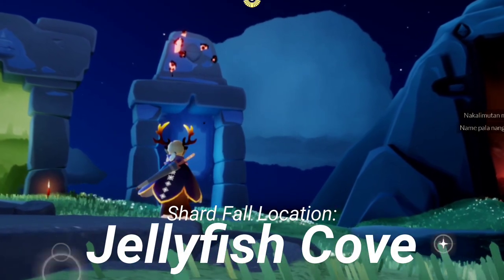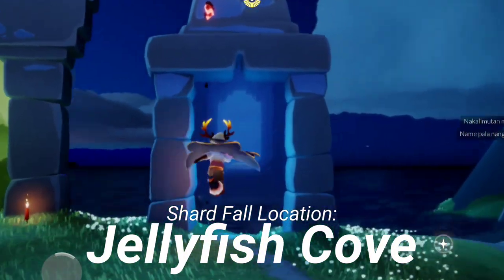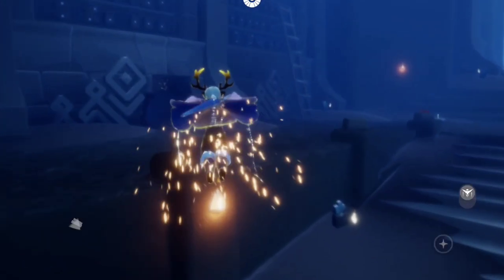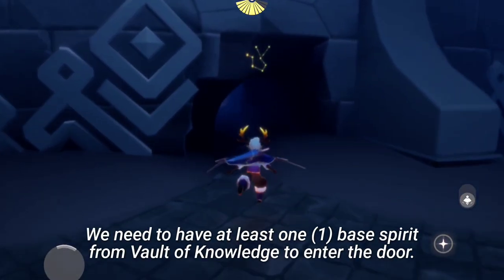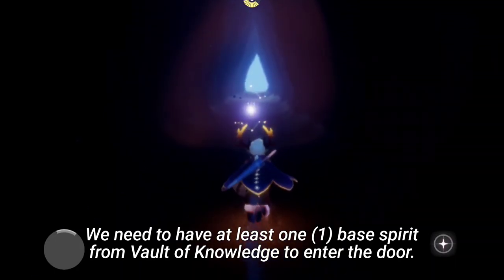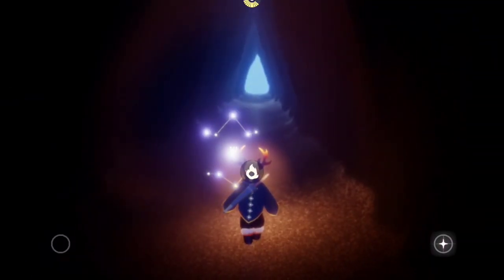Finally, our shard has already fallen. Now we are going to go to the Starlet Desert to go to the Prairie Cove. In here, we need to have at least one base spirit from Vault of Knowledge to be able to enter.